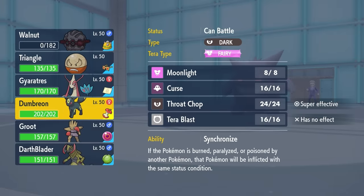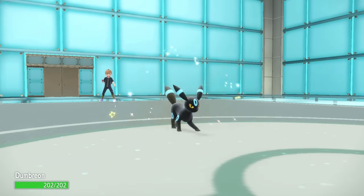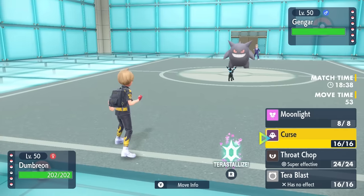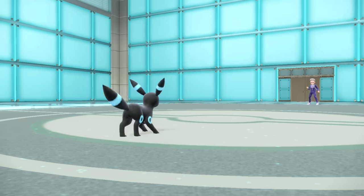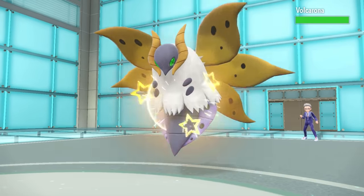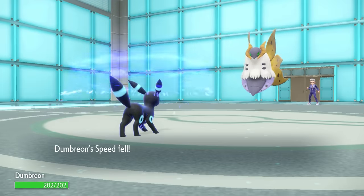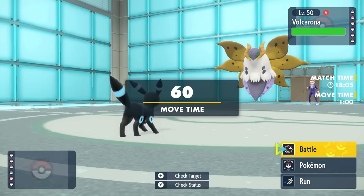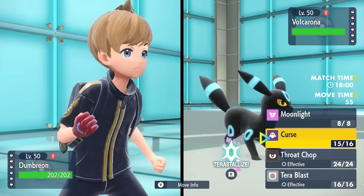I figure I'm going to switch into the Umbreon now. I probably should have, in hindsight, gone for the switch earlier, as this is actually an offensive setup Umbreon. It doesn't have any special defense investment, which is why I was reluctant to switch into a potential Sludge Bomb. They decide to switch out and go into Volcarona — this thing is an absolute problem. It also doesn't take any Stealth Rock damage; buddy's wearing Heavy Duty Boots and not taking any damage. I do get a Curse up, and that's pretty nice.